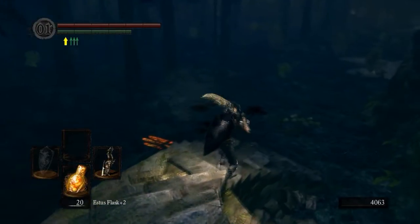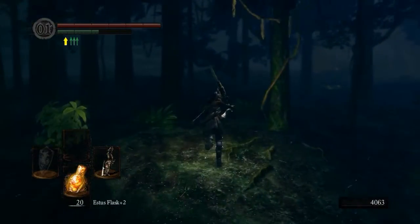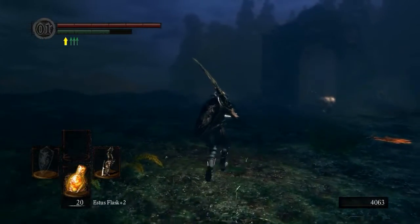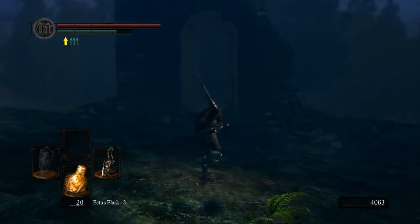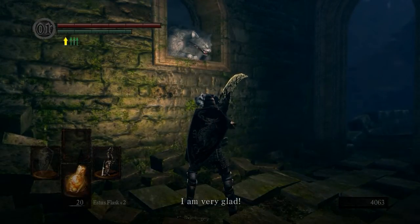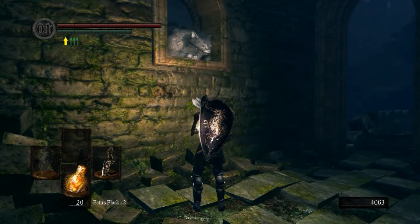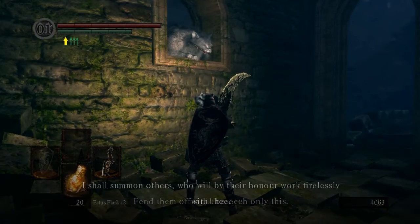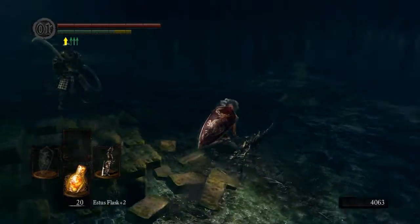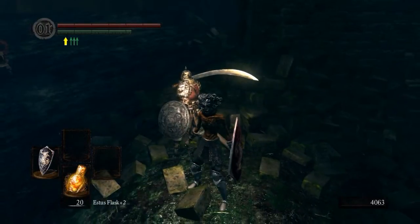Now we get to join the Forest Hunters again. I hope Elvira will not be mad at us. Join her again — join the Forest Hunters — and that will in turn bring out Shiva. Now to get the Flip Ring: we're not going to kill Shiva. We're going to aggro him when we kill his little ninja friend down here, but we're not going to kill Shiva — we're going to Homeward Bone out.